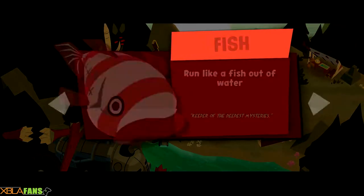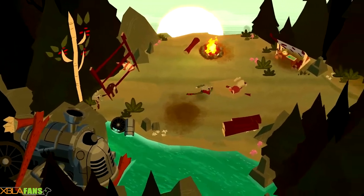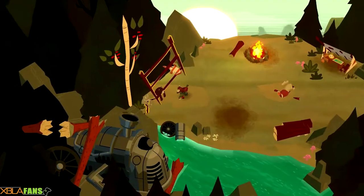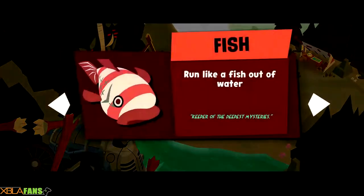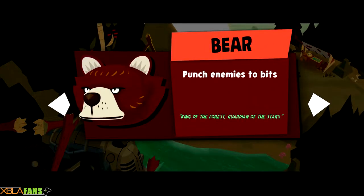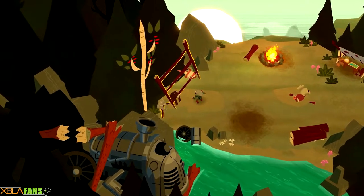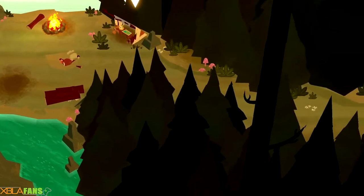You can replay levels, and when you do, you use one of these other pelts to get extra abilities. As you can see, normally I get a little punch, but if I equip this one I get a dash punch, and this one — if you punch someone they explode into bits. These only take effect when you're replaying levels.